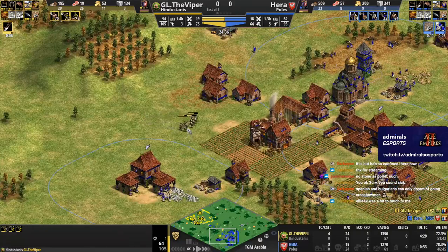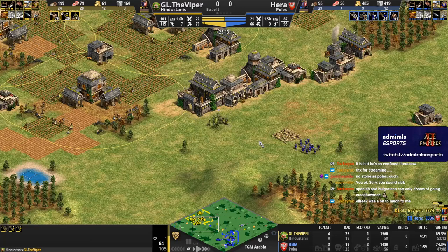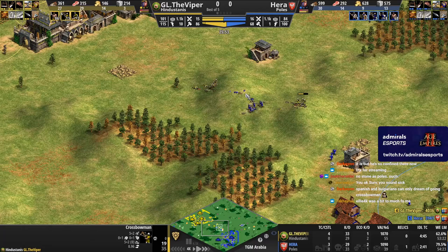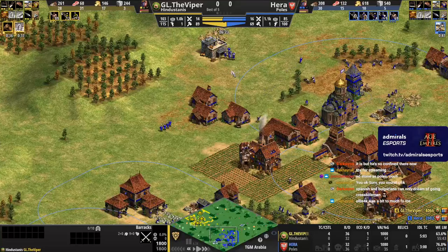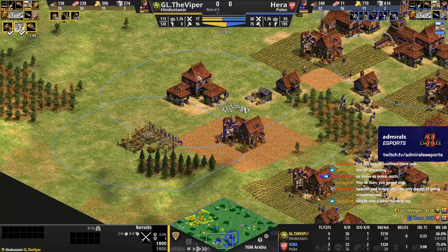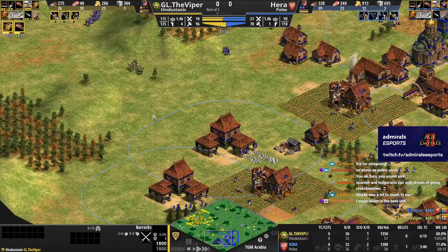Poles don't even need as many villagers — they just have such an efficient economy. Elite skirmisher — Hara feels he needs it, but does he? Would a mangonel not have worked just as well? Elite skirmisher is a lot more expensive, and skirmisher is not really the unit you want here against Hindustanis because Hindustanis doesn't even have arbs. So you're not setting yourself up for the late game very well by going skirmisher in this matchup.